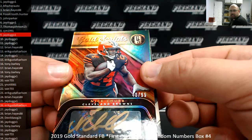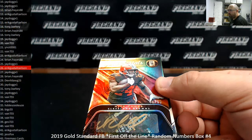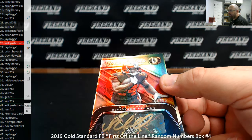Got a gold script — Nick Chubb, Cleveland Browns. This one's serial number 40 of 99. I almost said Bradley Chubb for a second there. Spot number 40 going to Veri 755.